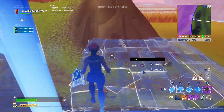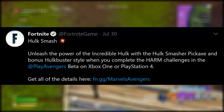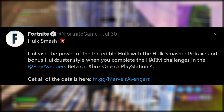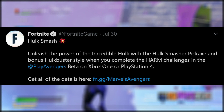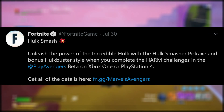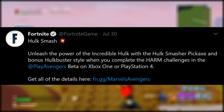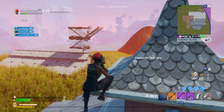Alright guys, so if we take a look at this tweet from the official Fortnite account, it says: Hulk Smash. Unleash the power of the Incredible Hulk with the Hulk Smasher Pickaxe and bonus Hulkbuster style when you complete the harm challenges in Play Avengers Beta on Xbox One or PlayStation 4. And Fortnite also included a link to a blog post where they talked more about it.